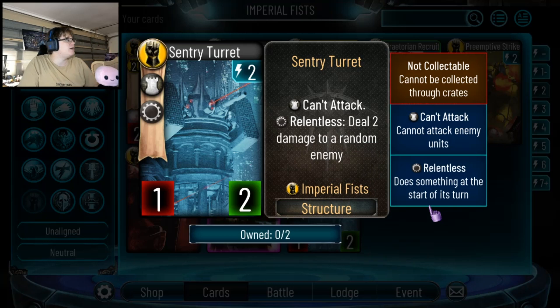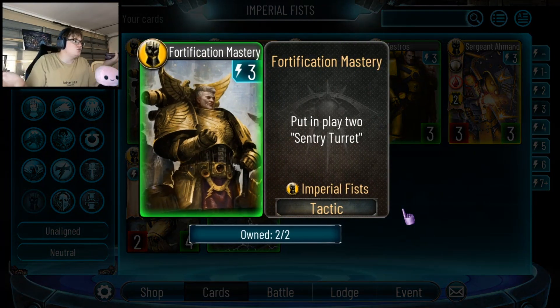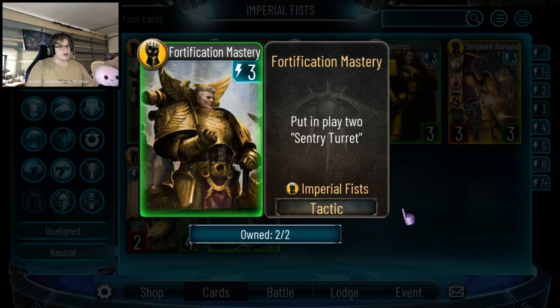The Sentry Turret: Relentless, deal 2 damage to a random enemy. In and of itself it's pretty lame, but a lot of cards spawn this in ones or twos, so just remember it because a lot of cards do spawn it. Fortification Mastery at 3-drops: put in play 2 Sentry Turrets. This is cool if you can give your Warlord Frontline, otherwise they'll just get swung at and die since their ability is Relentless deal 2 — and again the deal 2 is random. I don't know if this card will be played; if you can buff them, maybe, but we'll see.